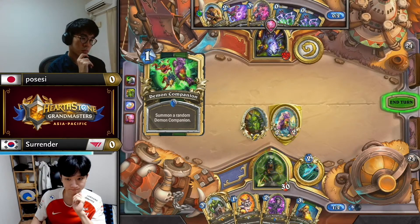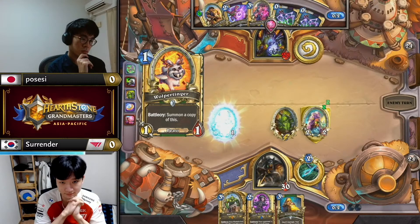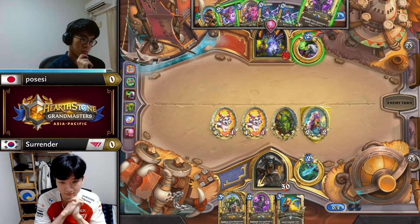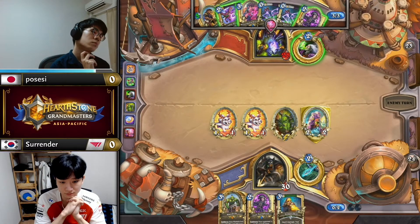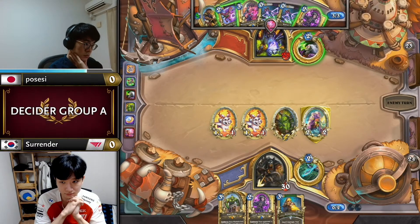Surrender has gone for the fourth option — Companion first to see what pops out. Shima — honestly don't know which one was the best in this situation because just having a durable minion seems okay as well. There's still Mortal Coil for Possessy, so having that have a bit more health is not a downside.